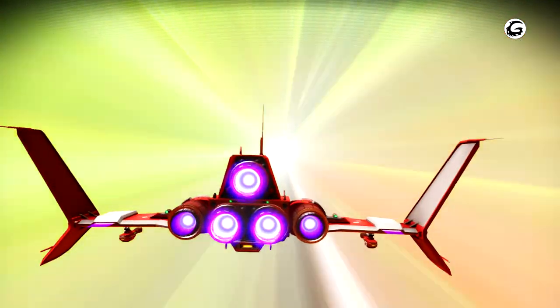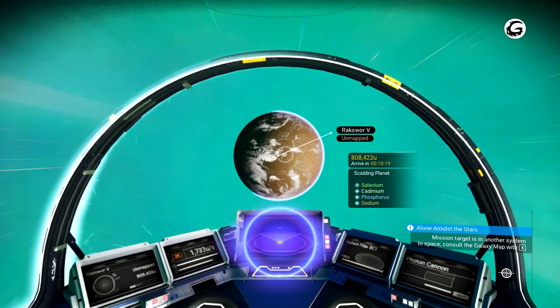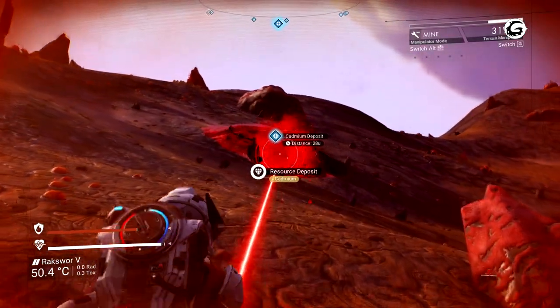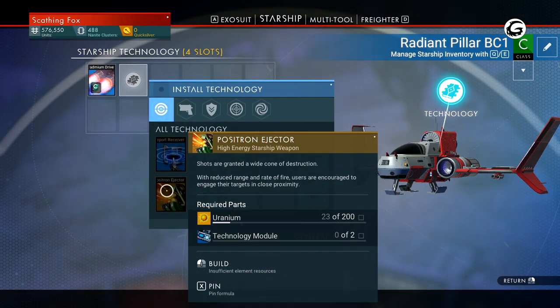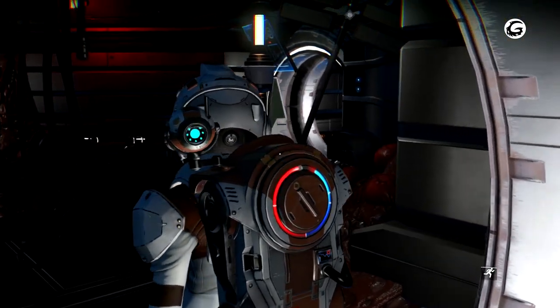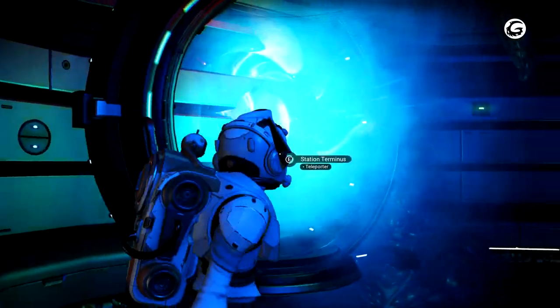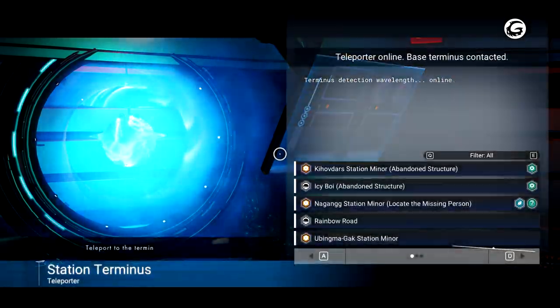To build the actual emerald drive, collect 250 units of cadmium from resource deposits and purchase two technology modules. Once installed, players can warp to green star systems where you'll have a slight chance of finding abandoned systems without an NPC in sight. More importantly for our current needs, green systems have emerald as a unique resource, which is essential for constructing our final upgrade, the indium drive.